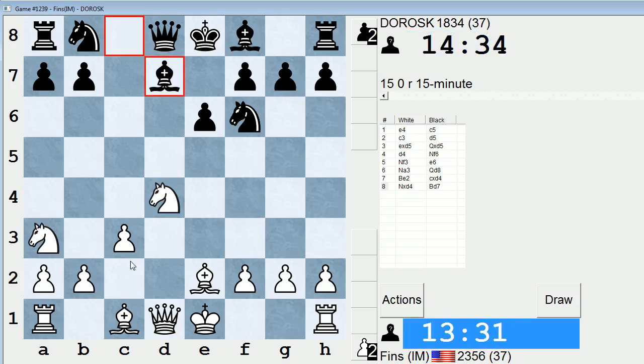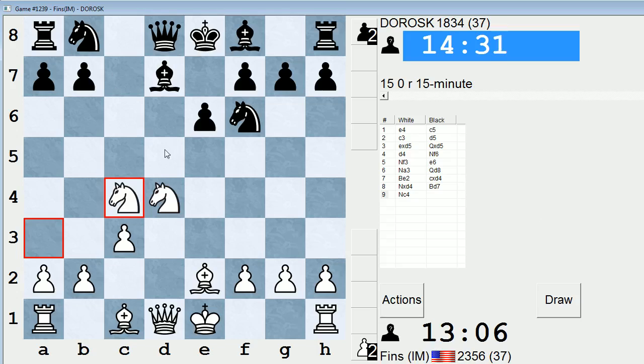Let's check Dorosk's stats. He just moved but we'll check his stats anyways — peak 15-minute rating of 2243, and about 800-some games played. Bishop d7, this is probably preparing knight c6. Maybe now taking on a3 is a better idea. I can play knight c4 — knight c4 is pretty active, I think I might want to do that. That's probably better than knight c2, so let's play this one. Again, I'm expecting knight c6, but maybe knight b5 at that point, trying to focus in on this weak d6 square.